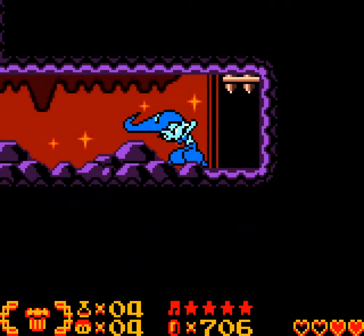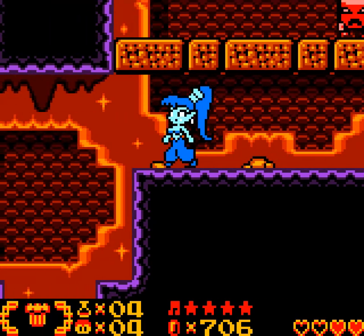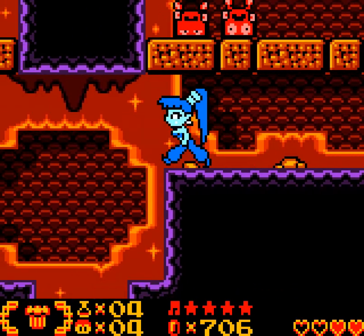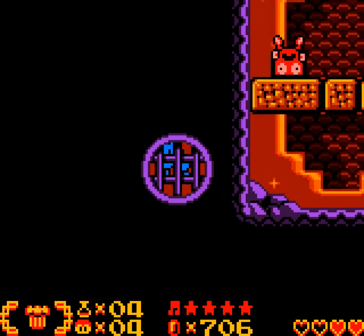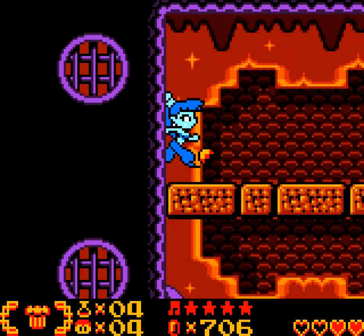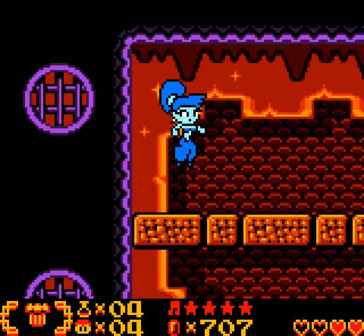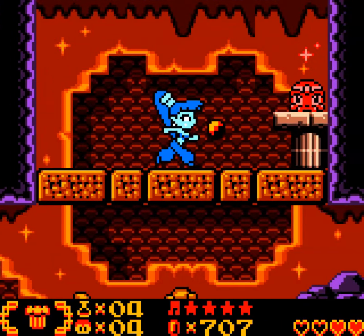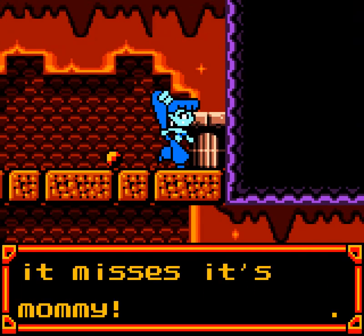Barriers do seem to stay destroyed, at least so long as I don't completely exit the dungeon. Maybe those things are never dangerous. Is there something else hiding here? Doesn't seem like it — there's gotta be a point. Indeed there is! That's one squid.